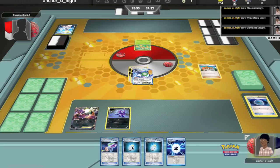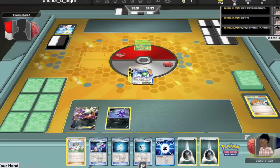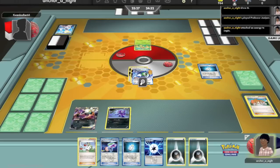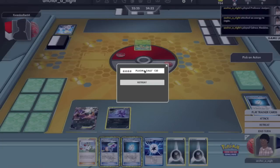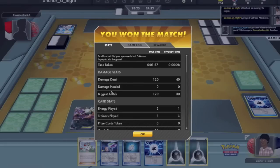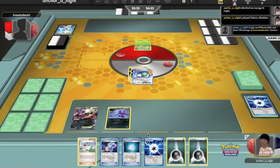I get Juniper, attach a DCE, and get a Colores Machine. With that I can get a Plasma Energy, attach a Delugia, and Plasma Gale for 120 — and the win, because there are no longer any Pokemon on his side of the field.